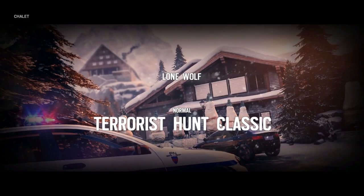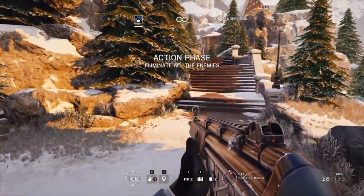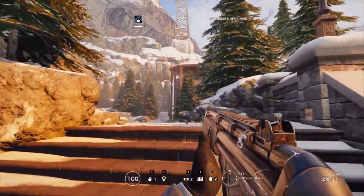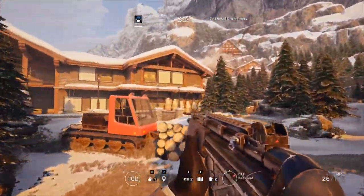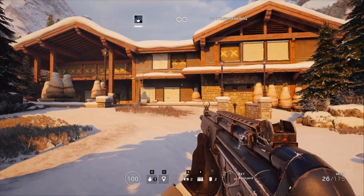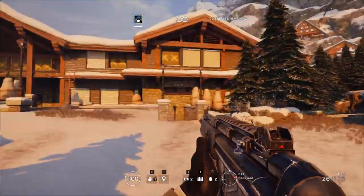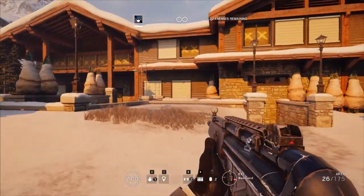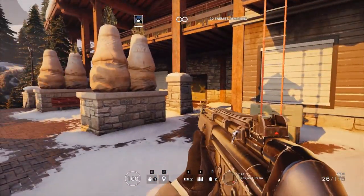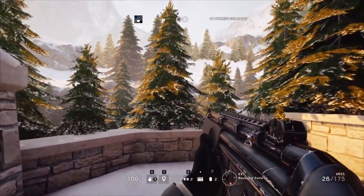So let's try out Chalet - eliminate all hostiles. This is Chalet, I haven't played this map for a while but I remember it's quite a difficult map, though I do remember the layout fairly well. My number one advice for this game: don't go in on the ground floor, go in on the top floor or the basement. If you go in on the middle floor they do move around so you'll have to clear it twice. I can hear a breather almost immediately.